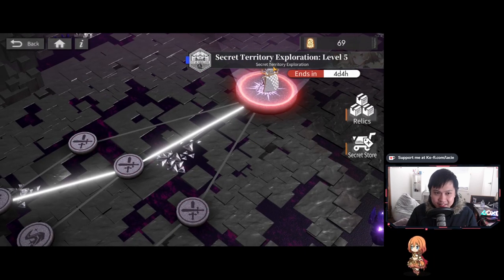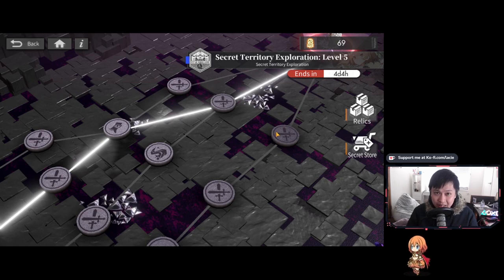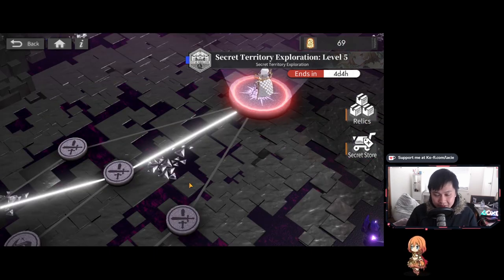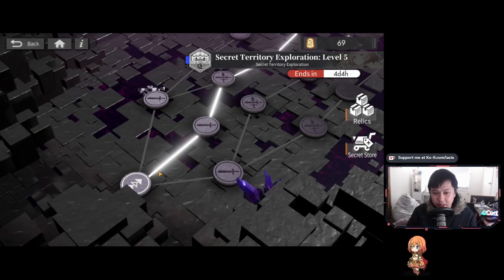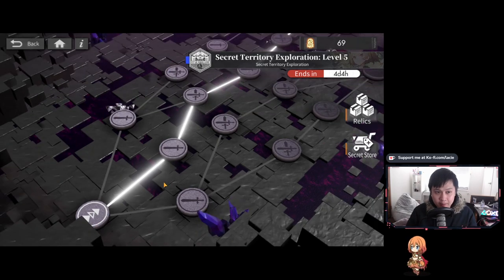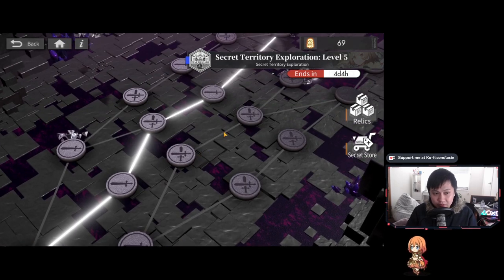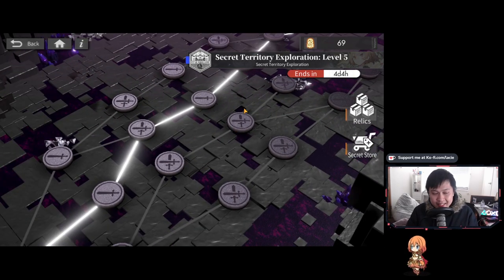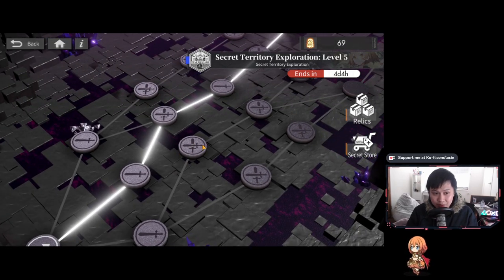I've already finished it, so I can't showcase any of this live, but I do have some footage to go through. For a brief introduction: for those who know roguelikes, this is that. You have a starting position and you take a path all the way to the end. This path is filled with different cells or tiles, and each tile represents a different circumstance. For example, this is a normal battle, and this is a harder battle.